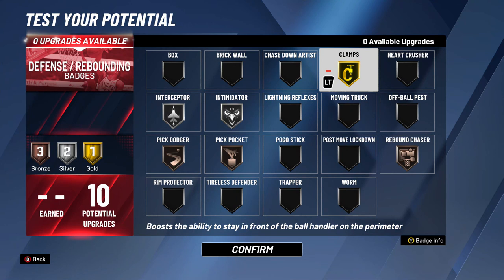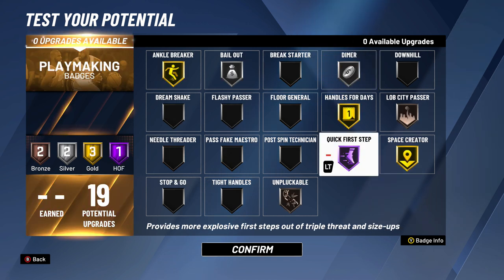For badges — defense and rebounding — I would go gold clamps, silver intimidator, silver interceptor, bronze pick dodger, bronze pick pocket, and bronze rebound chaser. The main goal was to make sure at least his on-ball defense was straight. For playmaking, I went with Hall of Fame quick first step, gold space creator, gold ankle breaker, gold handle for days, silver dimer, silver bailout to dish off those nice assists under the hoop out of failed shot attempts, bronze unpluckable, and bronze lob city passer.